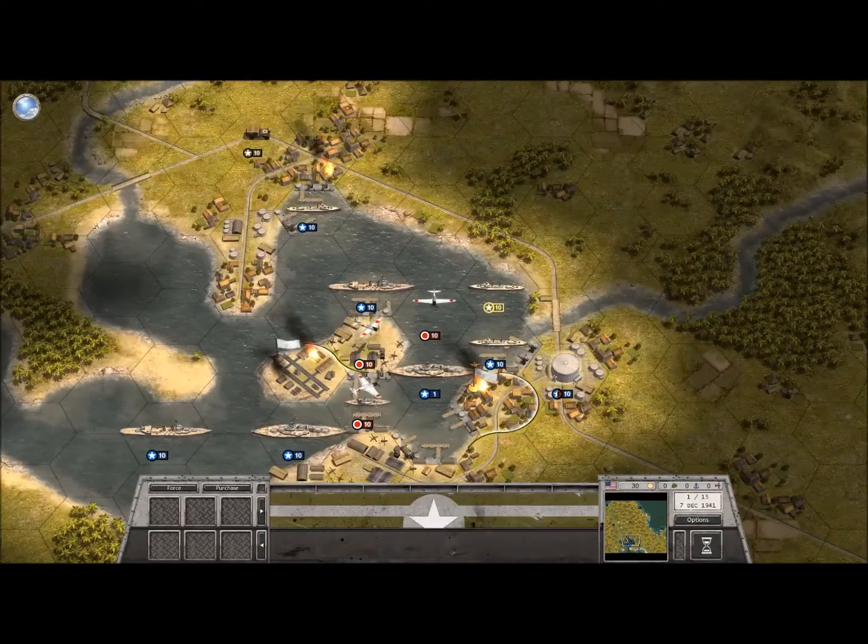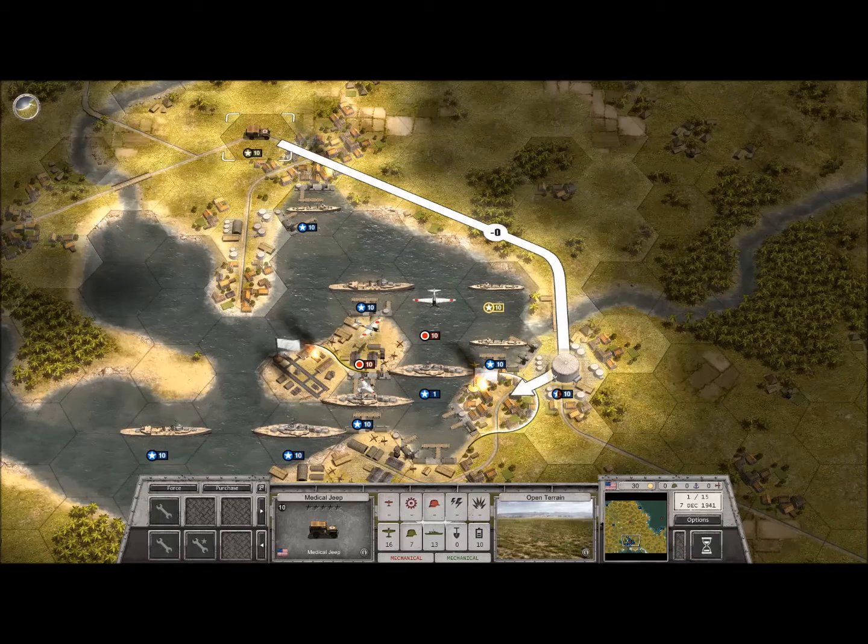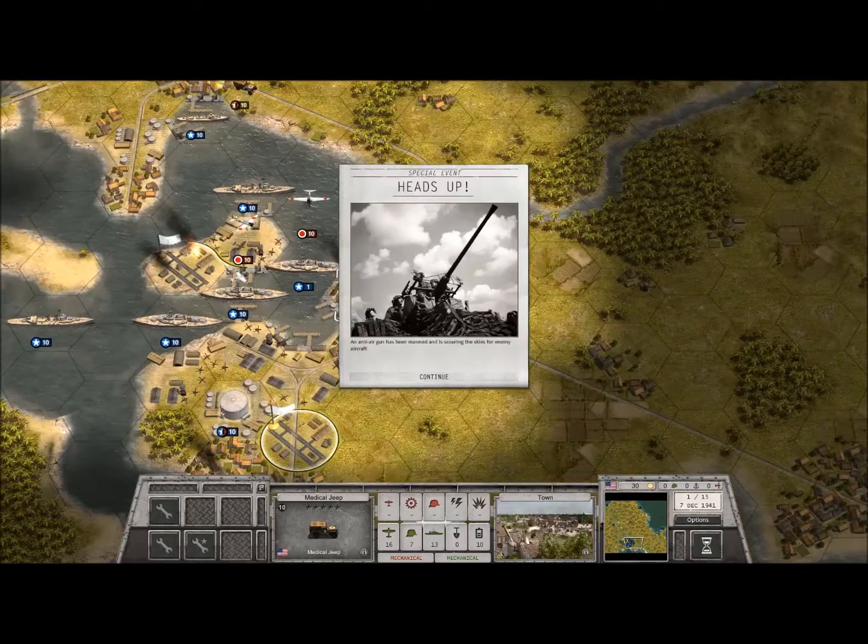The first thing I'm going to do is take this lone jeep here and move it to the airfield as quick as possible. And as you can see, a special event has happened. These special events will also often happen in the game to your troops — in this case it says that an anti-air gun has been manned and is scouring the skies for enemy aircraft.